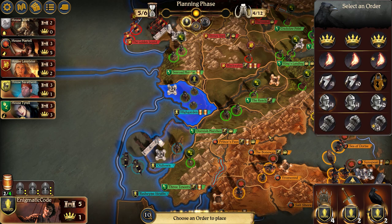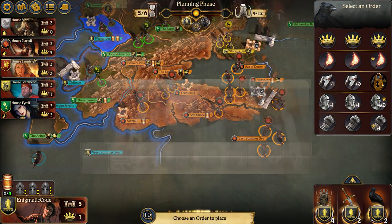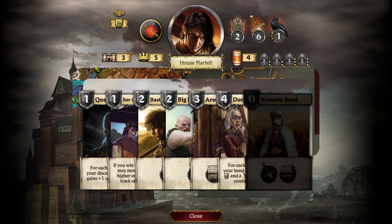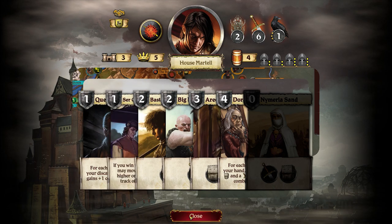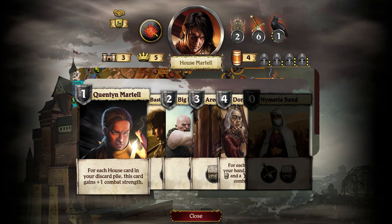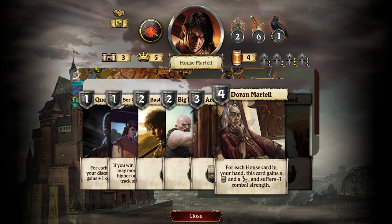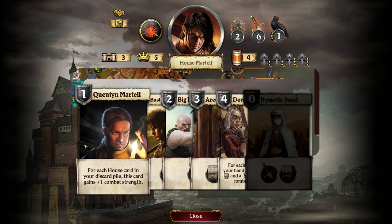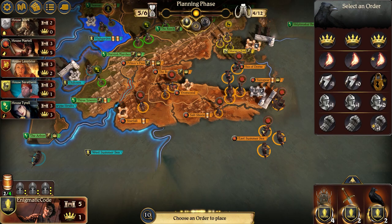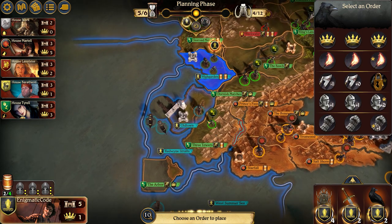So I want to defend these two areas pretty hard. I think I'm going to end up losing this to Martell. 'For each card in your discard, this card gains plus...' — wow that is great. I like the mechanics here — if you have a ton of cards in your discard, that's pretty cool. East Summer Sea is probably going to attack here and there's not much that I can think to do about it.